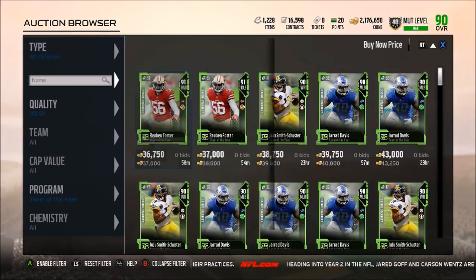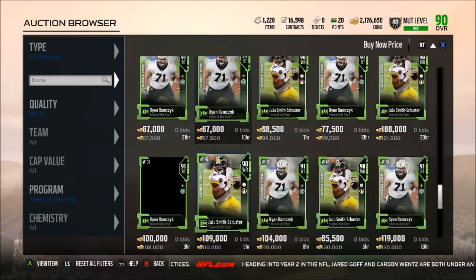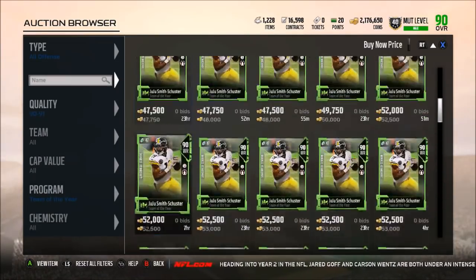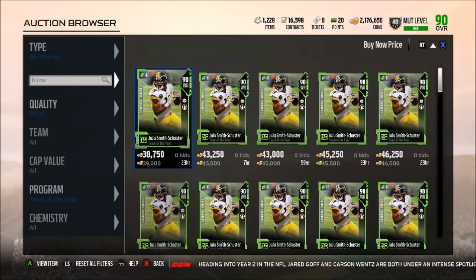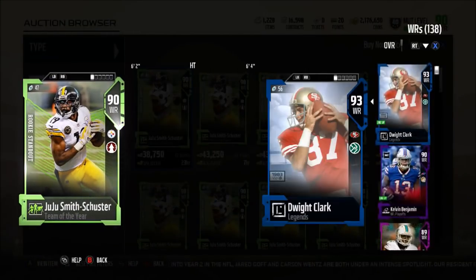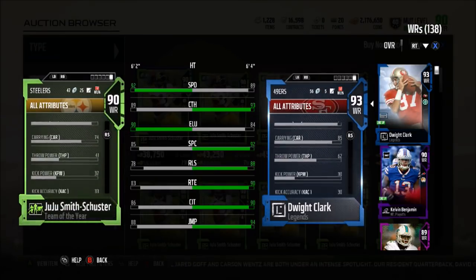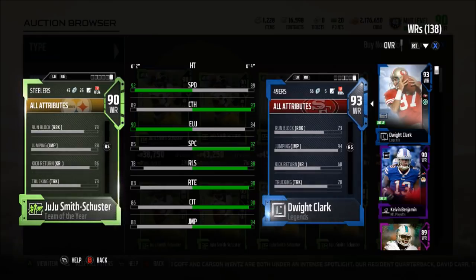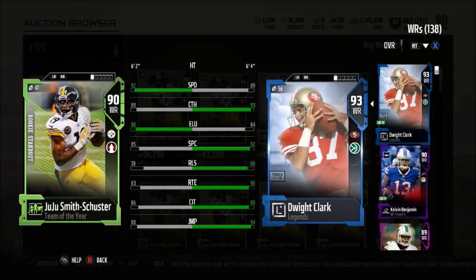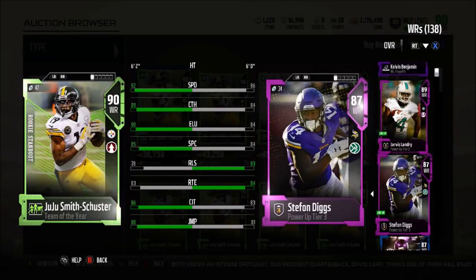There's actually quite a bit of people I'd love to get from this. First off, we're going to go with a 90 overall that I absolutely would love to get — and there's actually two. The first card we're going to look at is Juju Smith-Schuster. The reason I'd want to get him is the 92 Speed, 79 Strength, 95 Acceleration, and also the amazing run block of a 78. If I pull Juju Smith-Schuster, he will probably go in the fourth wide receiver spot, but I'll sub him in quite a bit because that run blocking is absolutely insane.